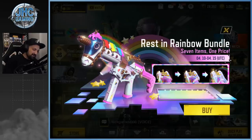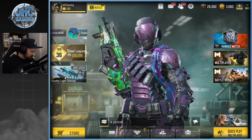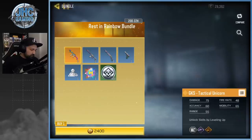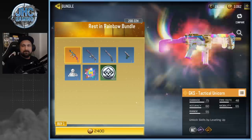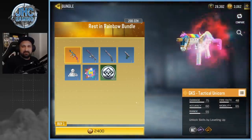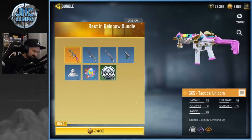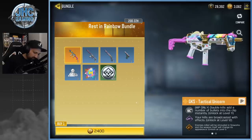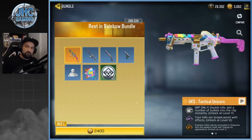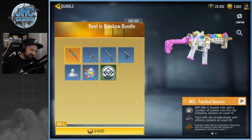Let's go into the store. Once again before we start, make sure you guys subscribe to the channel right now for daily Call of Duty Mobile videos. This is the first one — the GKS Tactical Unicorn — and it's gonna have a dead animation again. You see the wings in the back, and the description says legendary: enemies killed will be shrouded in fireworks. The weapon itself will change its appearance, which I cannot wait to see. It's looking pretty badass — some gold and a unicorn.